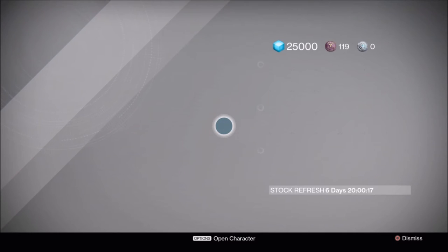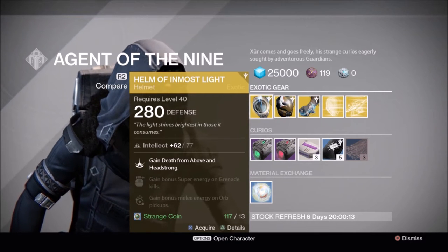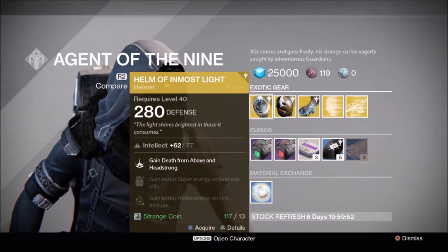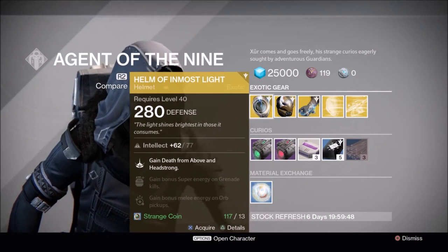Alright, so it looks like he has Helm of Inmost Light for Titans, and with pure intellect. I actually don't feel like this is a needed helmet, but it is a lot of fun to use, so I highly recommend it if you don't have one already, especially because it's pure intellect.